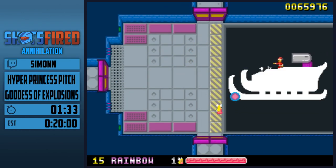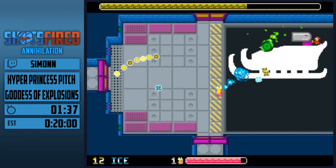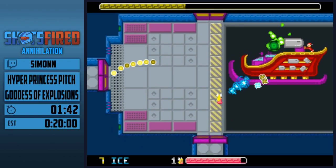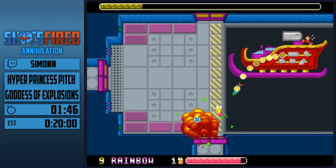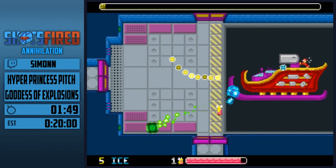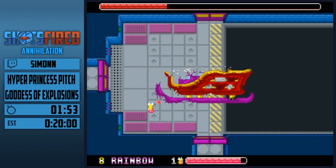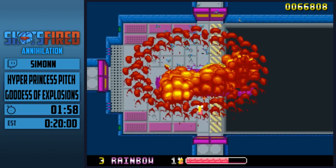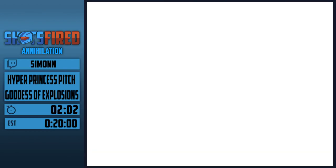Here's the boss fight. The bosses fire a lot of bullets at us and we can cancel every bullet but the big green ones — those we have to evade even if we have the ice beam. The ice beam and the rainbow bullets deal slightly more damage, therefore I'll use those weapons for the boss. On Goddess of Explosions difficulty, every boss has the final phase such as this one. After we kill the final phase, piledriving the boss is faster than killing them normally and letting them explode by themselves.